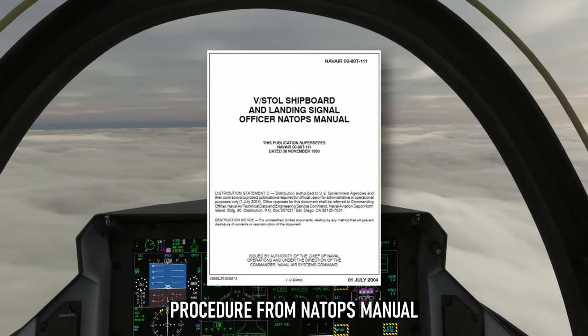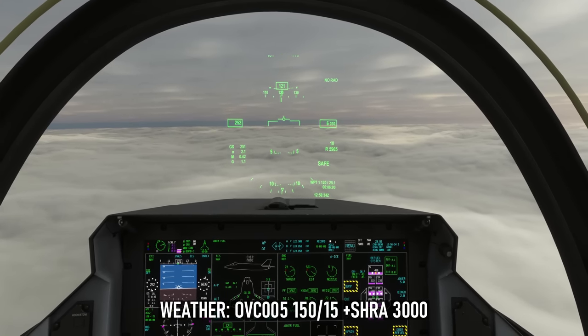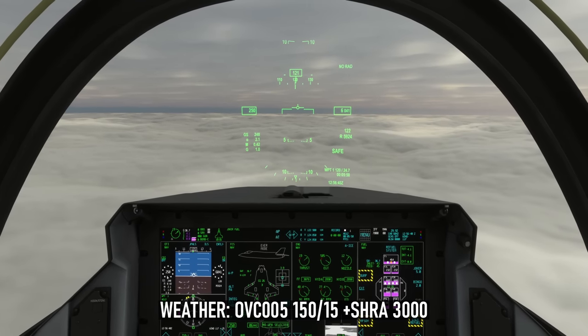As you can see out the window, the weather isn't particularly helpful — overcast at 500 to 600 feet. Wind is 150 at 15 knots. We've got moderate to heavy showers of rain in the vicinity, and the visibility is 3,000 meters.